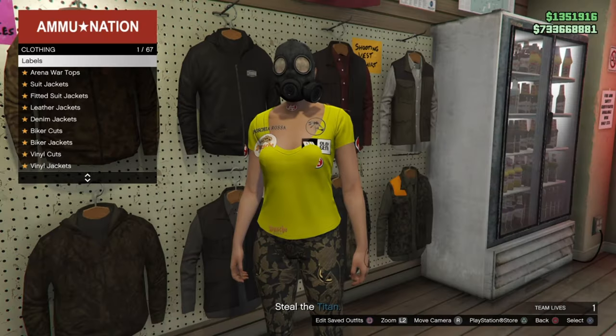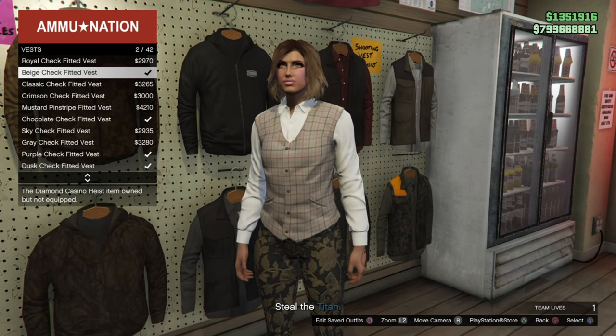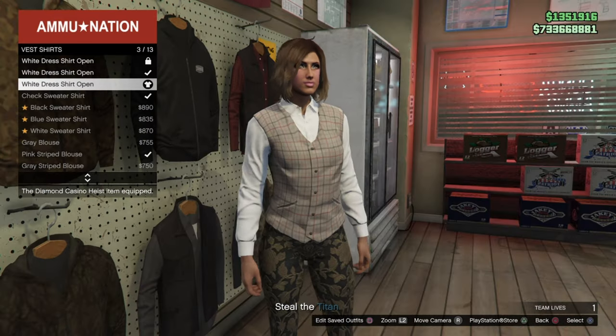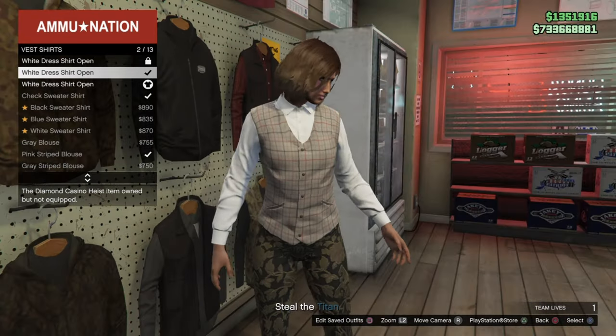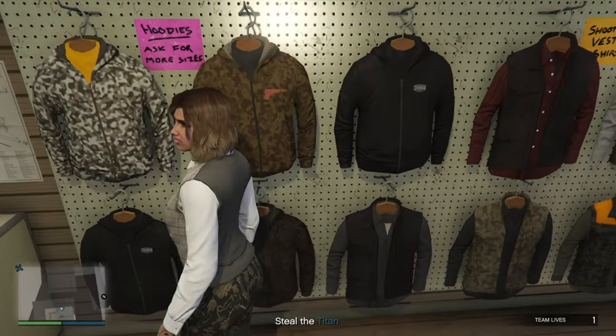Now we're going to find the white sleeves. Go over to tops — pretty sure they're in suit vests. No, vests. I'm going to do this closed, or apparently it's called open, but it's closed. Flip that and go ahead and leave.